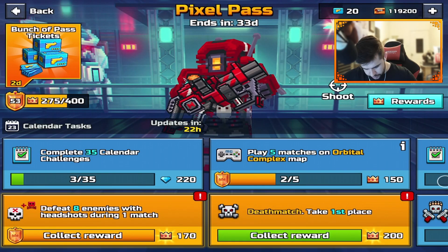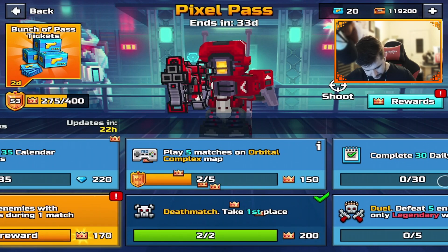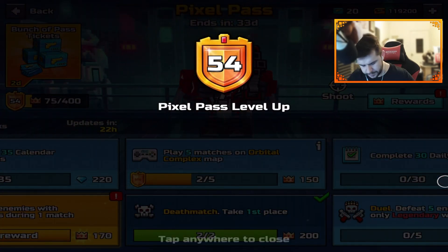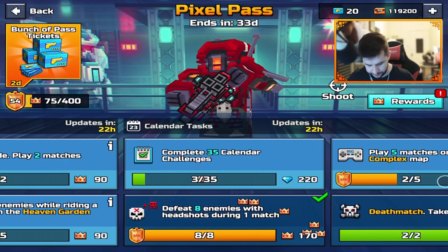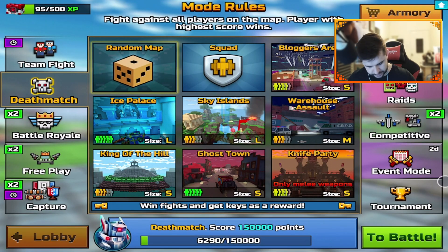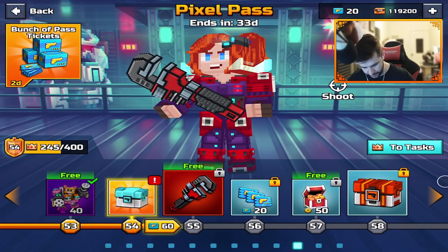Let's see how much our pass goes up — we've got this one and this one. So easy to rank up now. It does make a lot more sense with 70 levels, it's kind of needed. Can we go back and then go on to this? You know what I mean?